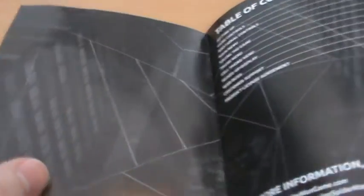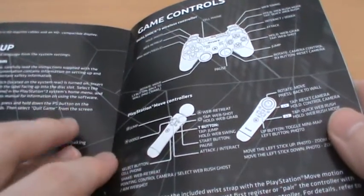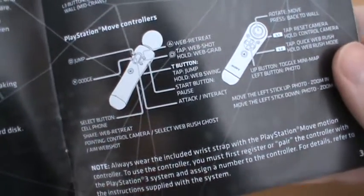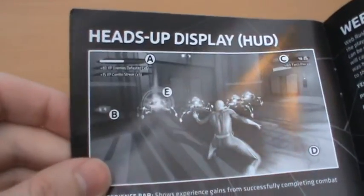But then we of course have our manual. It's in black and white and it's about 10 pages long. We've just got controls — you can actually use the PlayStation Move controllers if you want to try and web-swing with them, which is actually a pretty cool idea, but I don't imagine it would work that well, and I imagine it would get pretty tiring. There are additional controls, main menu, saving the game, cell phone menu. It's not much of a manual — there is one screenshot — but at least it is something.